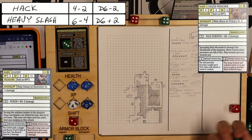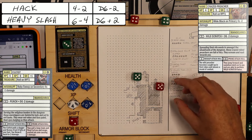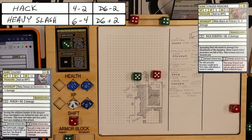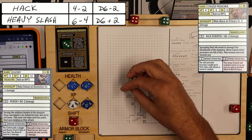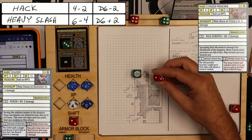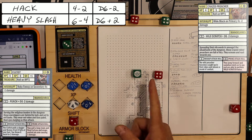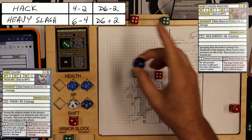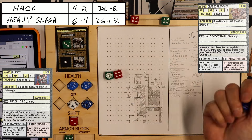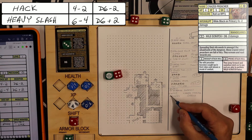Turn number 3. I decide to switch targets to the cultist. I rolled 5, 5. With 2 shift, I can raise one die to a 6 and lower the other to a 4 — that's a hit. He blocks on secondary 4s, which is minus 1 damage. So it's d6 plus 2, minus 1 for the block — d6 plus 1. I roll a 6, so 6 plus 1 is 7, and the cultist dies.